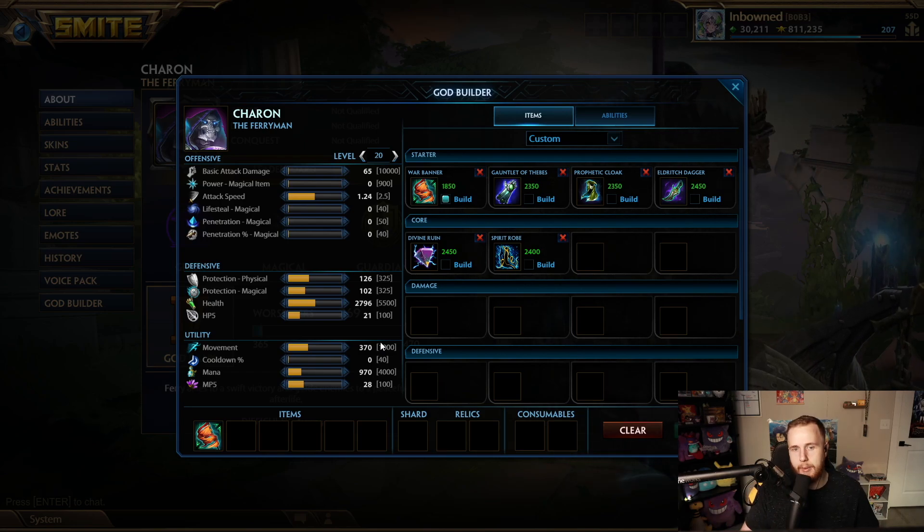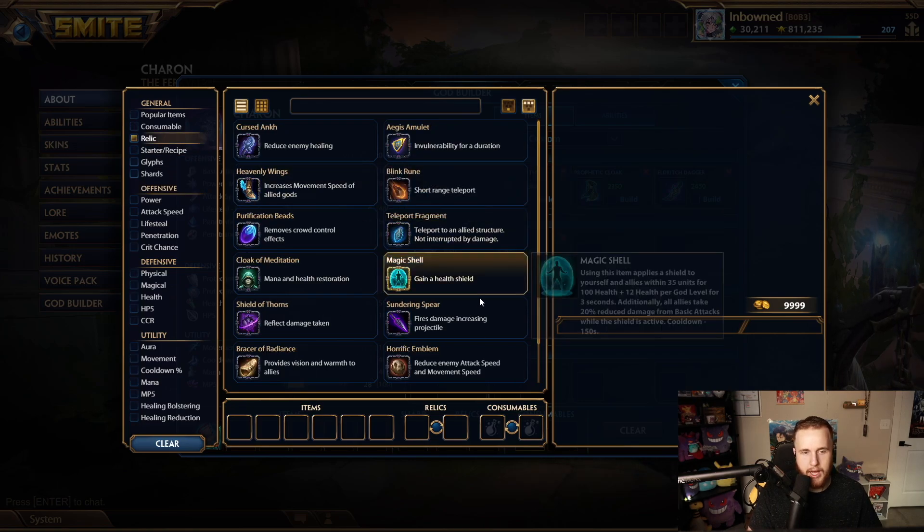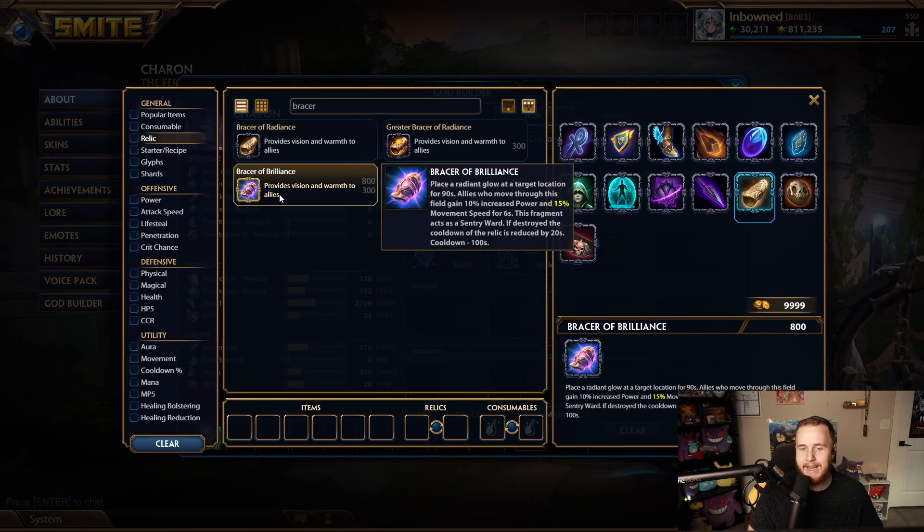Now why is that so exciting? Looking at relic cooldowns: Bracer of Brilliance is a 100-second cooldown — it used to be 90, got nerfed. With Eldritch Dagger it brings it down to 60 seconds. So with that 60 seconds you can place down your Bracer of Brilliance, then walk through the jungle, circle almost the entire jungle, and deward wherever you want.